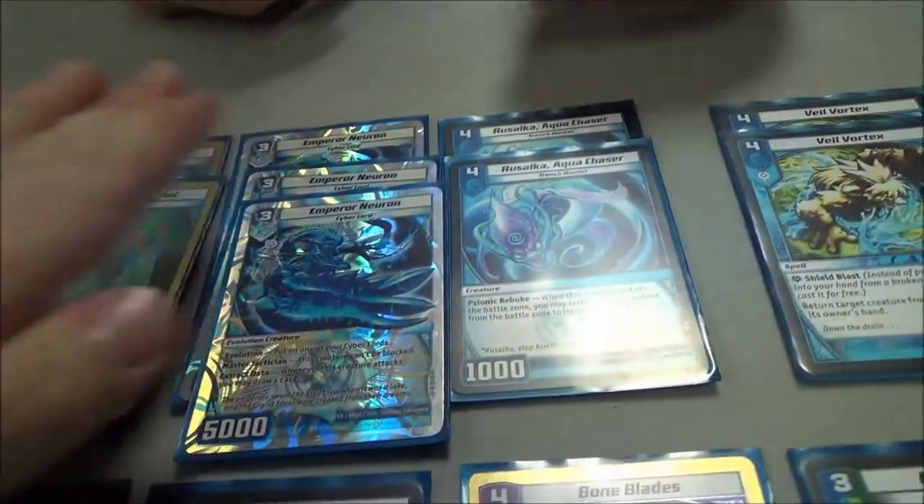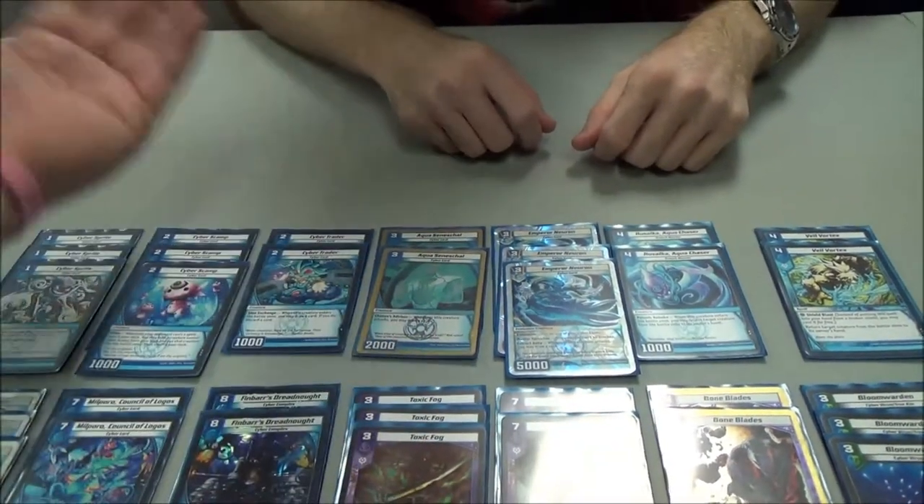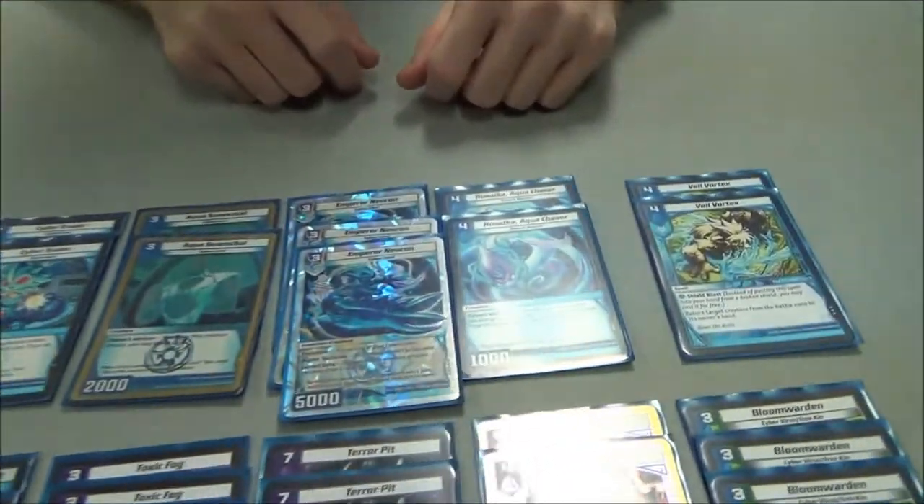How often was Emperor Neuron just the key card in the final — they've got no shields, you just need him to get through because he's unblockable? I don't think it was today. I did beat Jason with it, but I also had like triple bounce in my hand — a Rusulka and a Veil Vortex and something else, so it didn't matter that it was Neuron. At ARG I ran just green-blue with no darkness, and there were games where he was effective. If you watch the game against Joe Bass, game one I win because I have Neuron and he's a blocker with no shields.